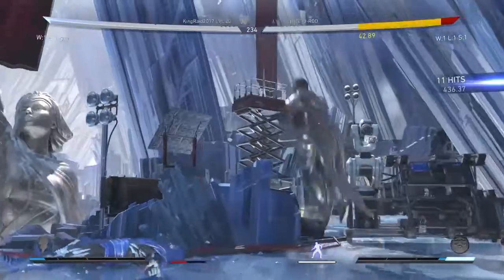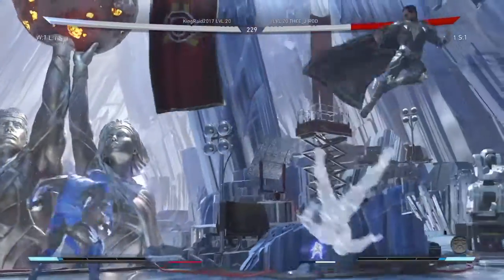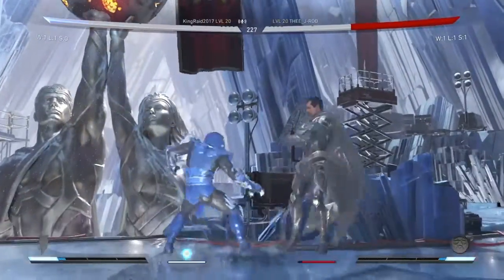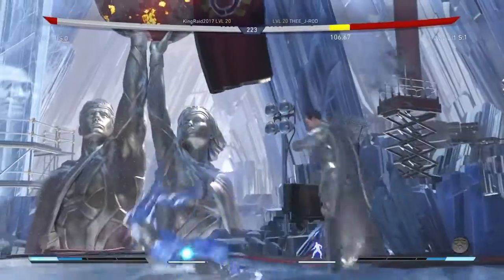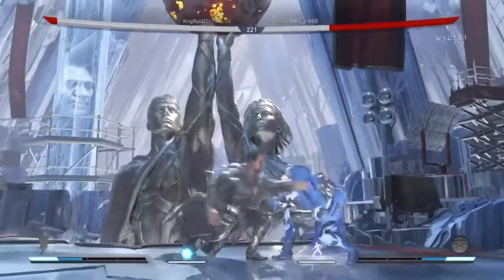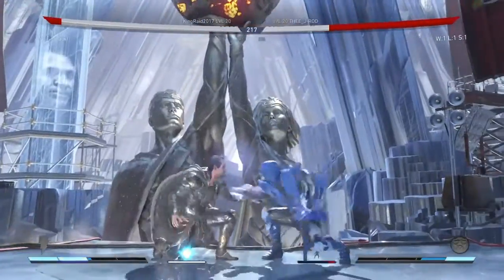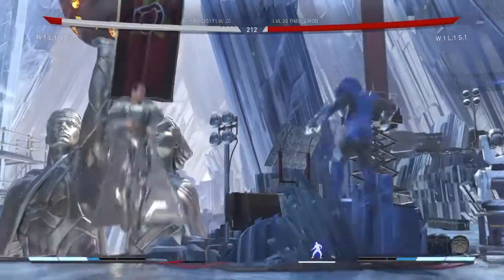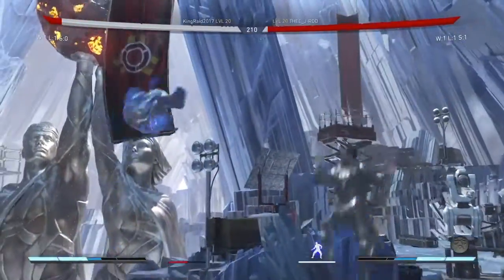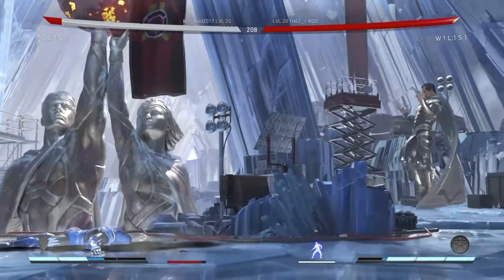Look how hard Black Adam hits. Thankfully he dropped the combo right there. Blocking the plus frames. He could hit me with dive kick right there. Got me with the low lightning. We're just trying to feel each other out right now — a lot of whiffs. He hit me with the interactable so he has a big lead on me right now.